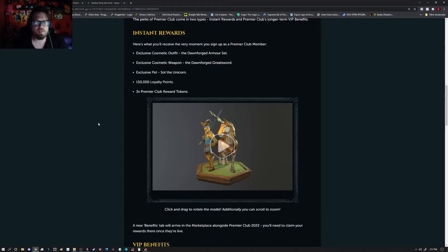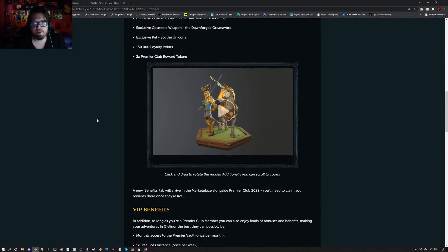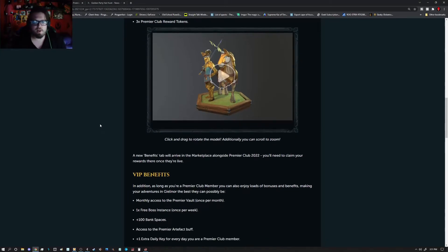You also get 150,000 loyalty points, which you get quite a bit of throughout the year too, so don't forget that. And you get 3x Premier Club reward tokens, meaning any rewards from previous years you can go ahead and claim. Or if you end up skipping a year, you can hold on to some of these tokens and claim them that way too.